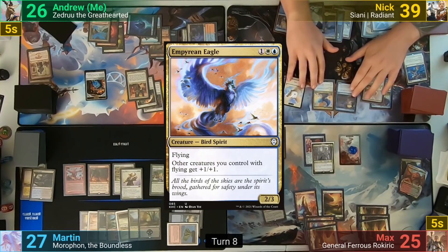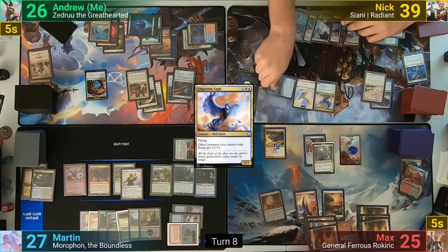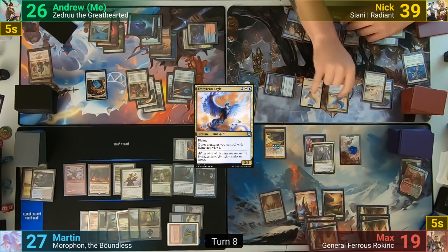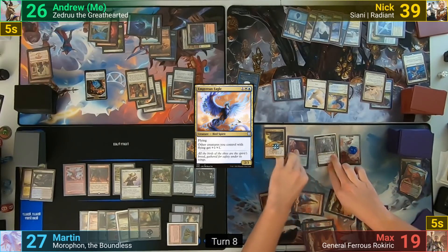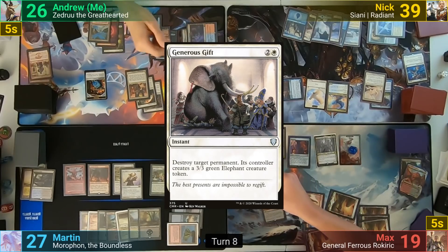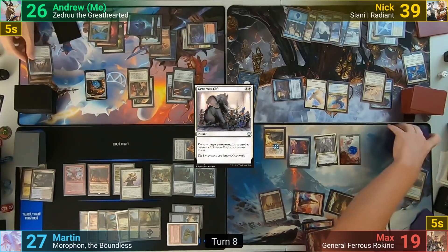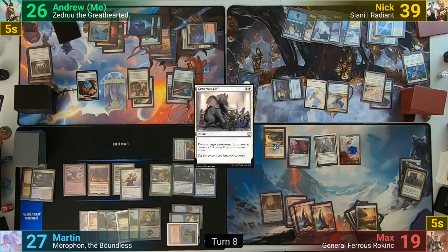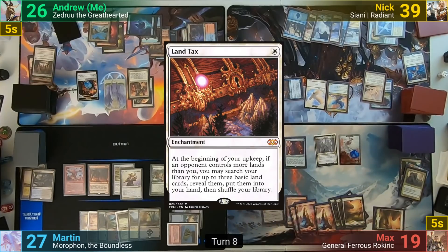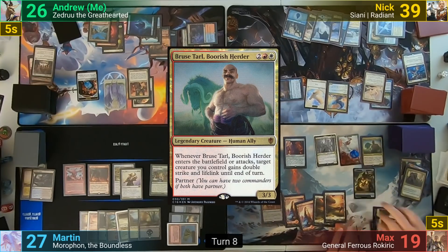In his main phase, Nick casts an Empyrean Eagle and, moving to combat, swings the Drake at Max, dealing 6. At the end of turn, Max activates Sunforger to grab Generous Gift, blowing up my Rule of Law and giving me a 3/3 Elephant. Max then moves to his turn, gets a Plains from Oath of Lieges, makes 5 Soldier tokens, draws, and casts Land Tax before following up with Bruenor Battlehammer.